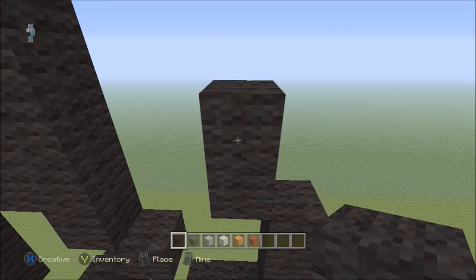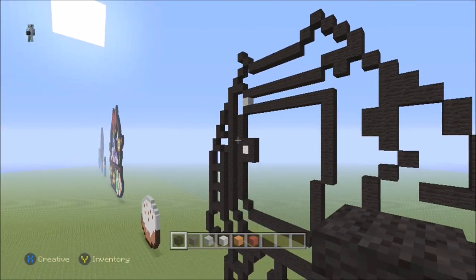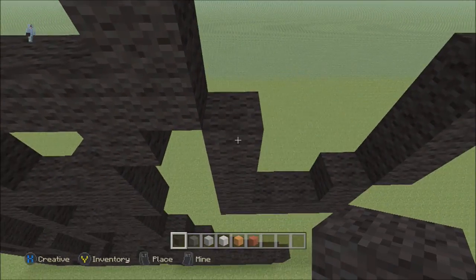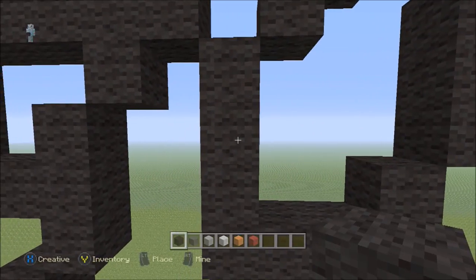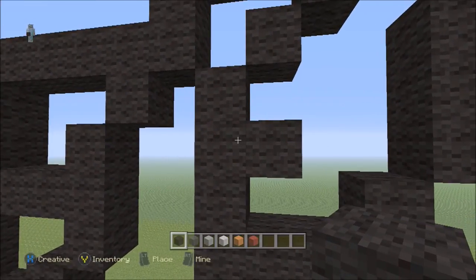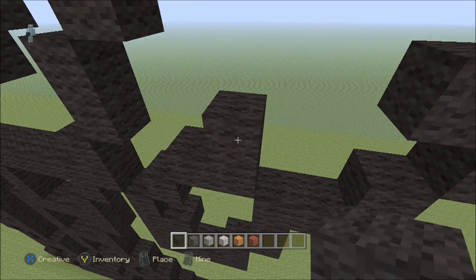Go up by three on the right side — one, two, three — drag left by three — one, two, three. On the left do a top-left diagonal, go into one block, go up by three — one, two, three — do a top-left diagonal, go up by one, do a top-left diagonal, go left by one, go up by one — that gives you the shoulder plate. Then add two top-right diagonals — one and two. Add one in the middle of this line of four to fill the gap.